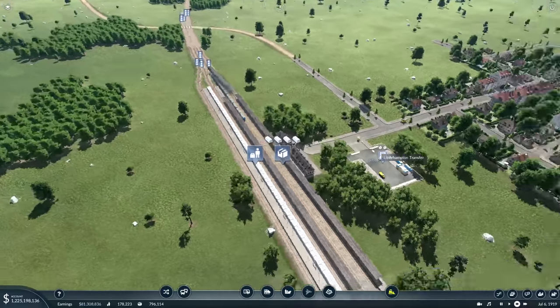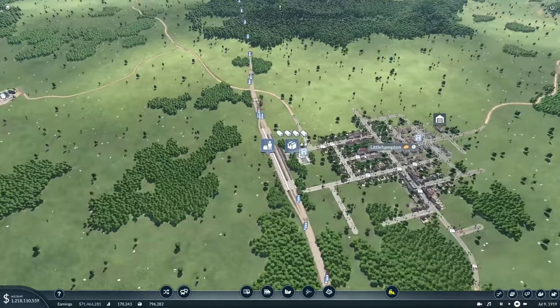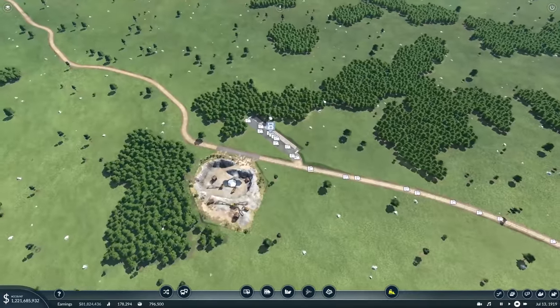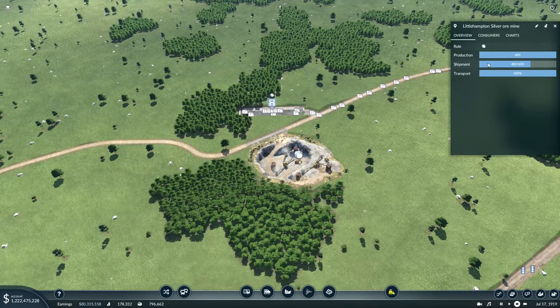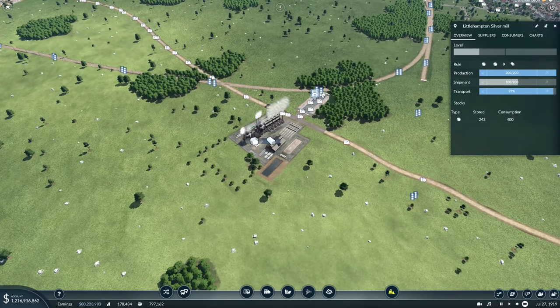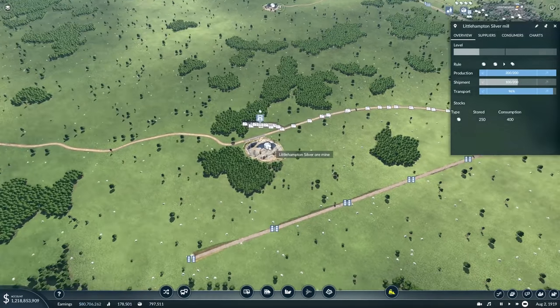Today I want to focus a bit more on silver production, machines production, and getting machines into the likes of Little Hampton. It's doing okay, but I'm noticing we're a little short on silver over here, and this guy's shipment is only 400 of 600. I'd kind of like to make that better, and this guy hasn't upgraded yet, so it'd be nice to get that done and improve production.